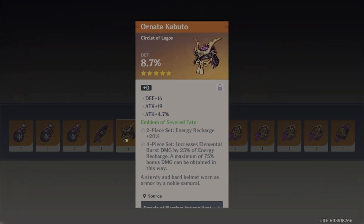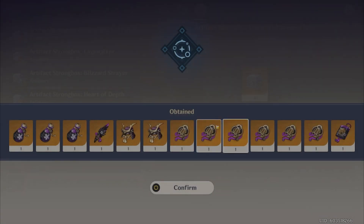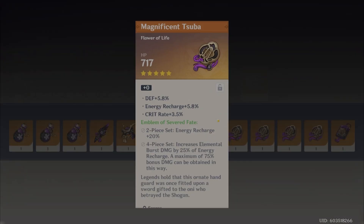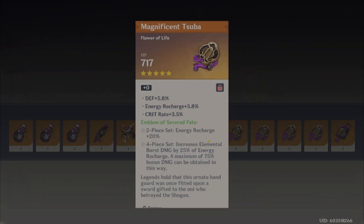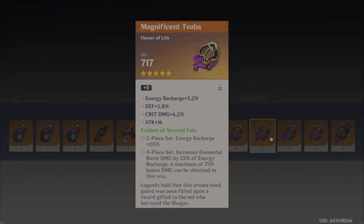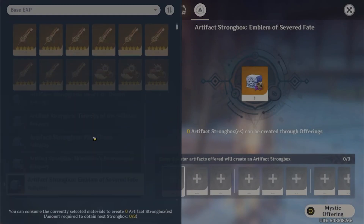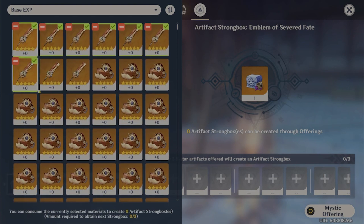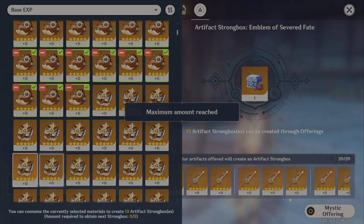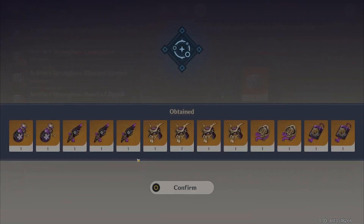Almost as broken as triple HP goblets. Double crit — look at that, that's not bad. It's got potential — high crit, decent ER. I'm happy with none of them. The double crit flower was fun. That's broken as hell, holy shit. So much better — yeah.